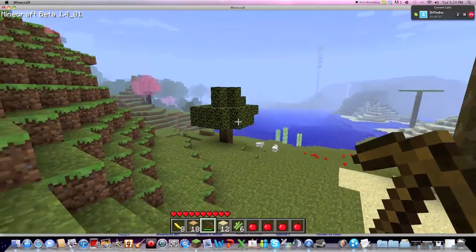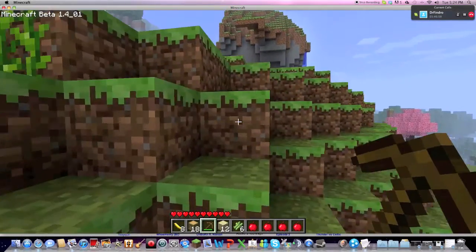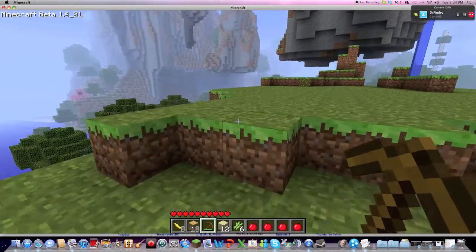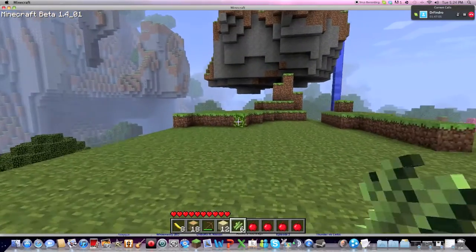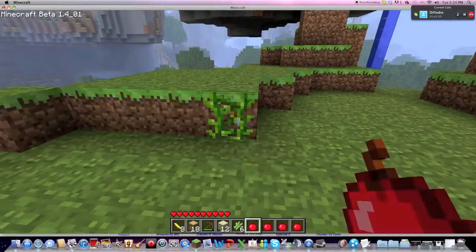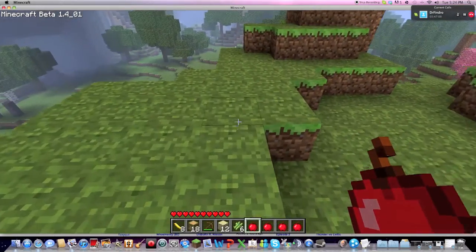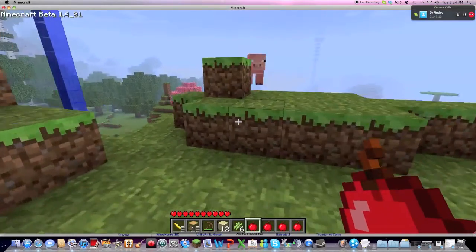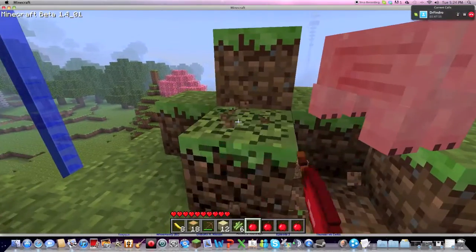I'm just playing with my new topaz blocks. People chase me, some cherry blossom trees, and the vines work just like a ladder. They go like that to get up. Oh god, I'm trying to outmaneuver this creeper but it's not having any of it.